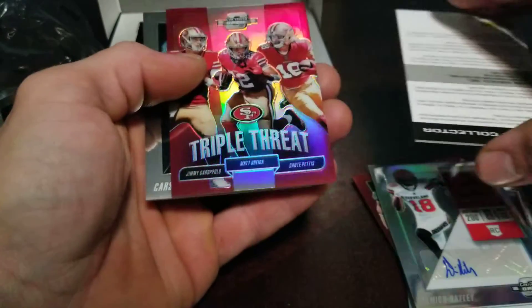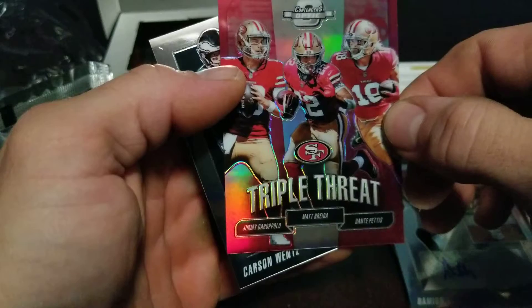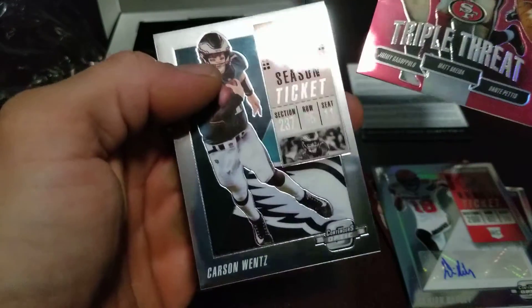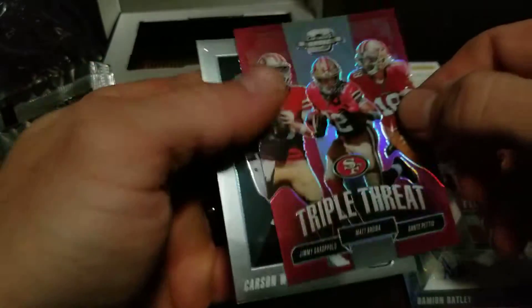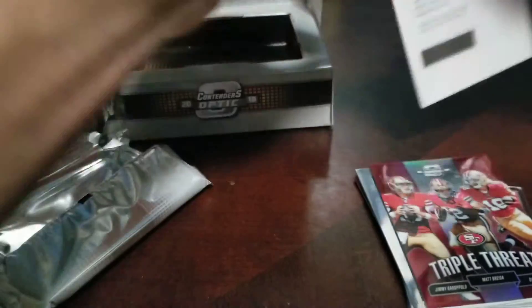We'll see who this is at the end. We've got a triple threat of Jimmy Garoppolo, Matt Breida, and Dante Pettis. And a Carson Wentz. I hate Redemption. You've got to be kidding me.